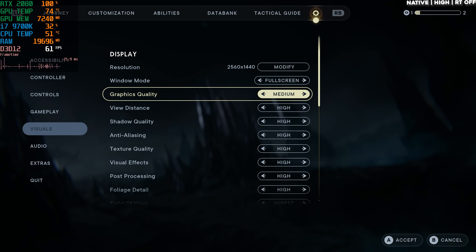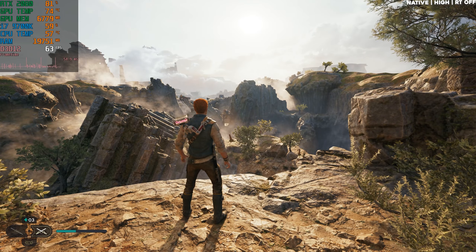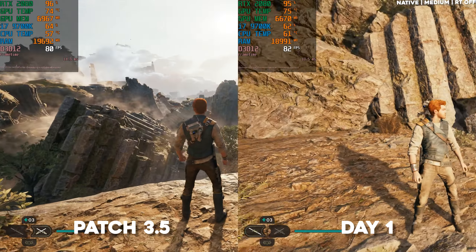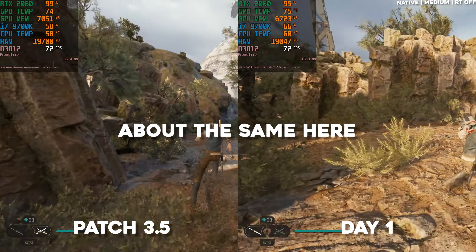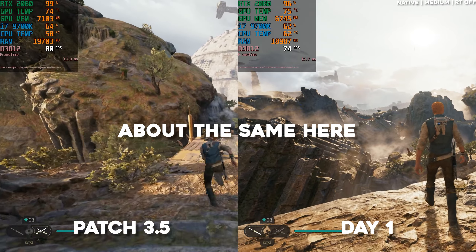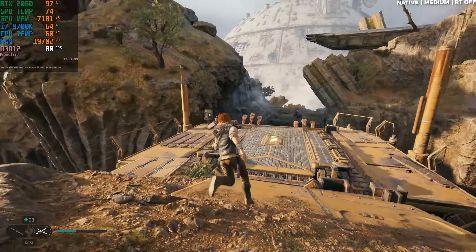Let's try medium now. Medium will actually let you get more than 60 FPS without any upscaling — we're getting close to 80 FPS now. That is pretty sweet. Without any upscaling, 80 FPS is pretty nice, I'm not gonna lie.